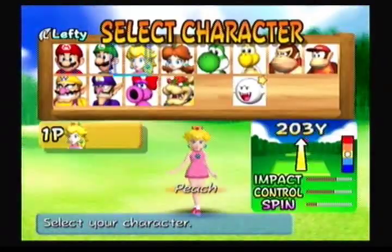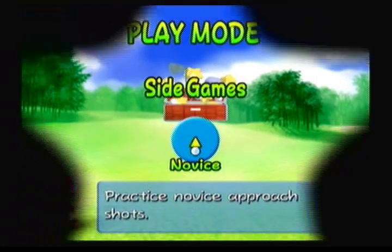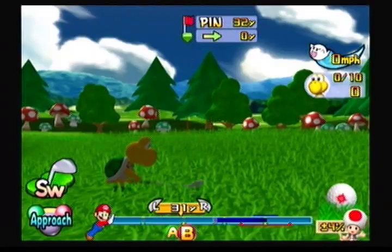So I guess we're going to go into approach practice because that's the next one. Yep, we cleared all those — approach practice, here we go, novice. This is novice, intermediate, expert, and that's what it is for putting practice as well. Same rules apply: getting inside the red circle. Easy as pie, hopefully.